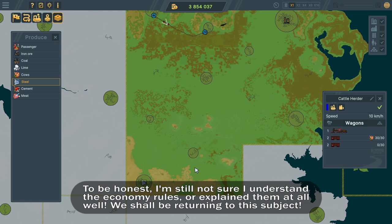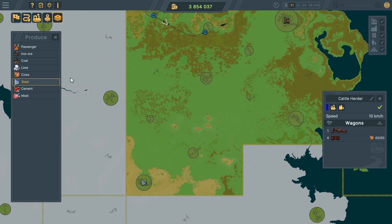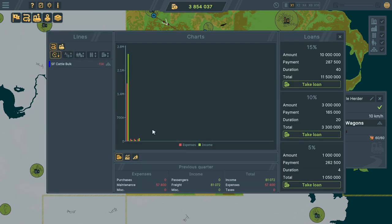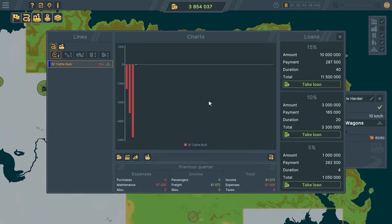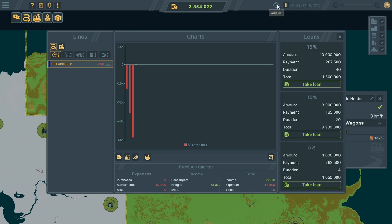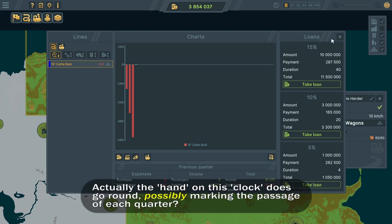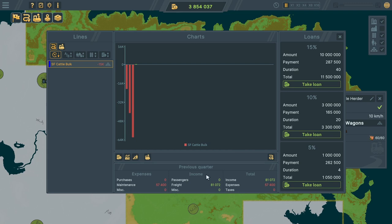I'm not quite sure what that means for the economy of the cities, but it's built in there somewhere. Checking my balance - we have made money from the cattle bulk delivery! However, the spacebar doesn't pause the game, which is one of my pet peeves - it should be the pause key, not the backquote key. Here in the previous quarter view I have no idea when the quarter started or ended. It would be nice to have some indication of time.